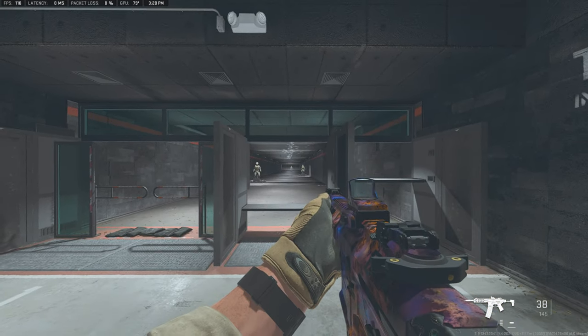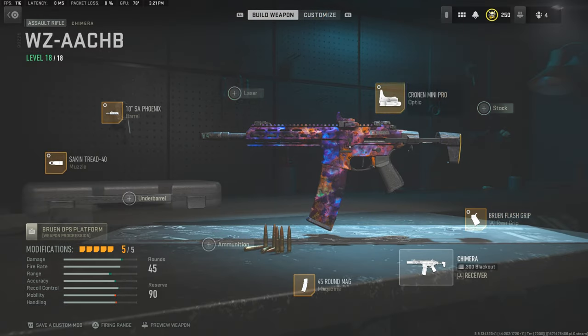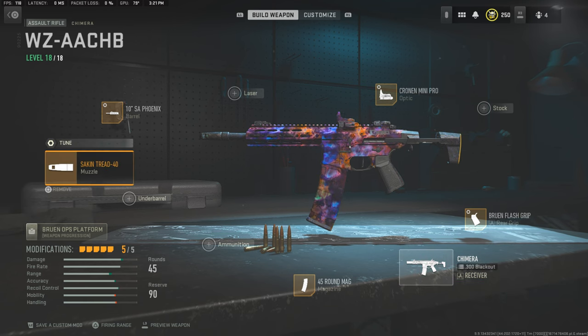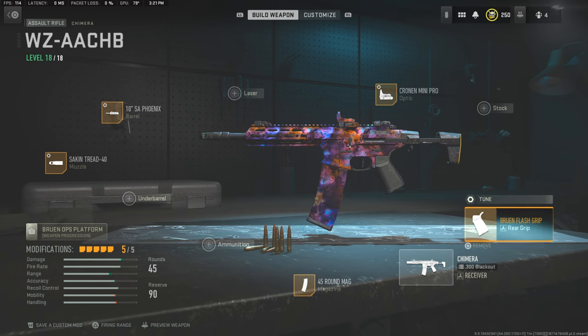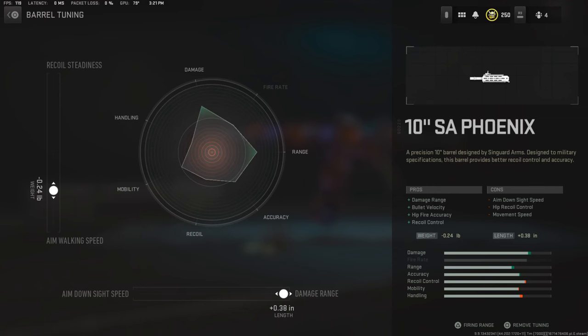Let's go back to the class setup and I'll take you guys through each attachment once again. Starting with the muzzle, we're going with the Sacken Tread 40 — the tune for that is as follows, so just copy everything on screen. Moving on to the barrel, we're going with the 10-inch SA Phoenix barrel, and that is the tune for that one.